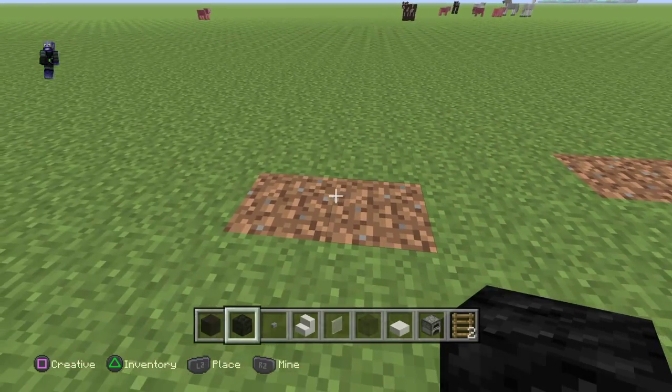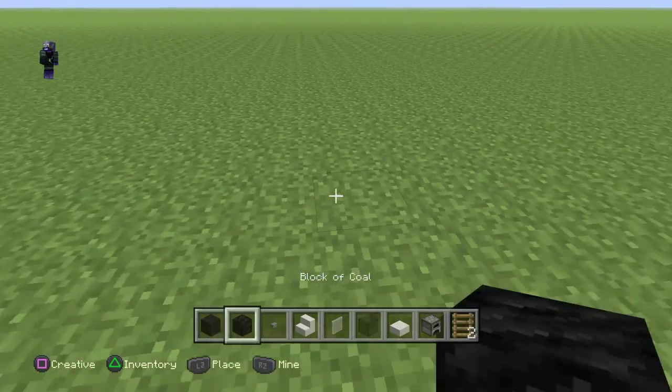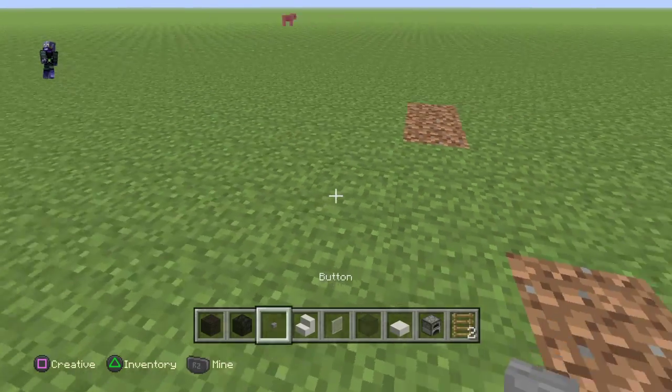Today I'm going to be building a pickup truck. You'll need black wool, or any color of your choice, a block of coal, and a button.